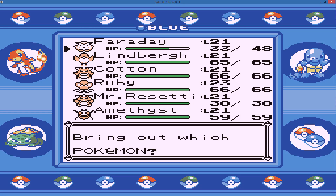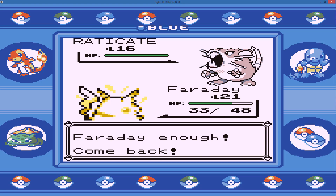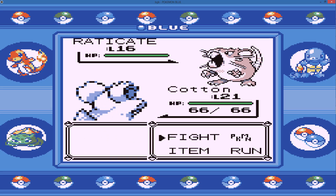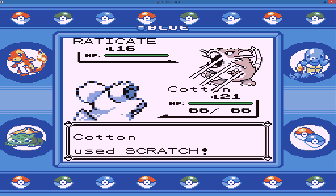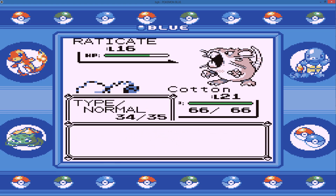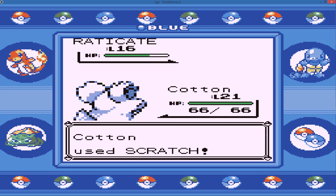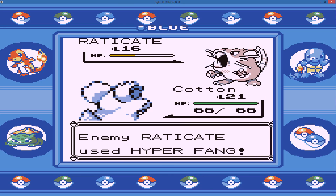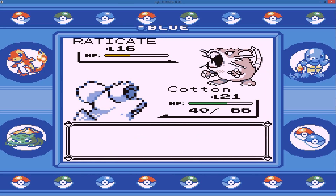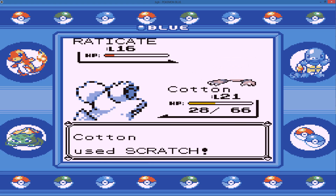What's next? Raticate. For Raticate I'm going to switch out to Cotton — it's level 16 so I'm a bit over-leveled for this fight, but we do have the gym straight after. We're going to take 3 or 4 hits from each other, maybe not with Hyper Fang — very powerful, yeah it's a 3KO. He should go down this turn, and he does.